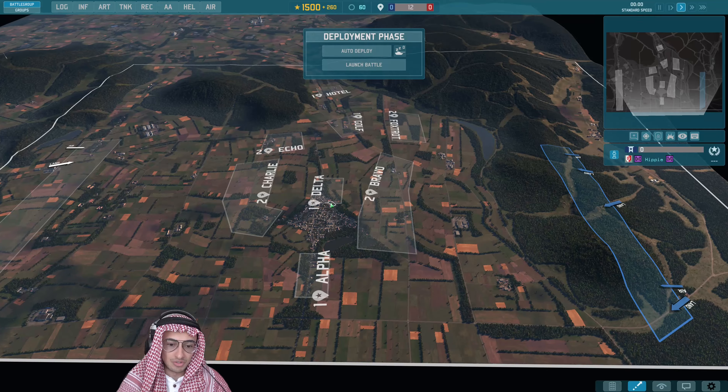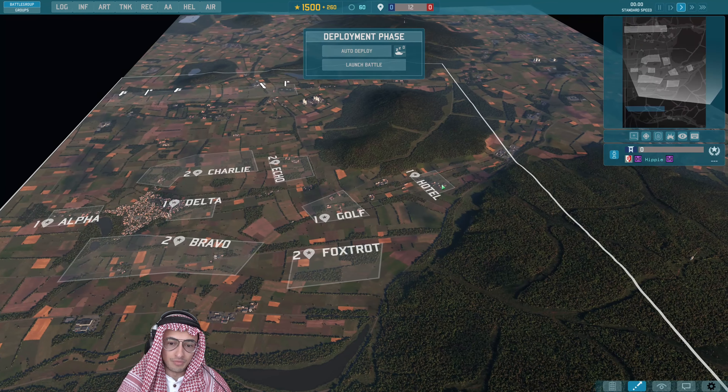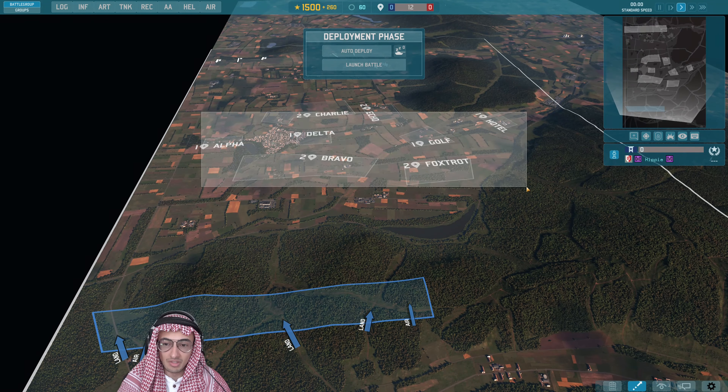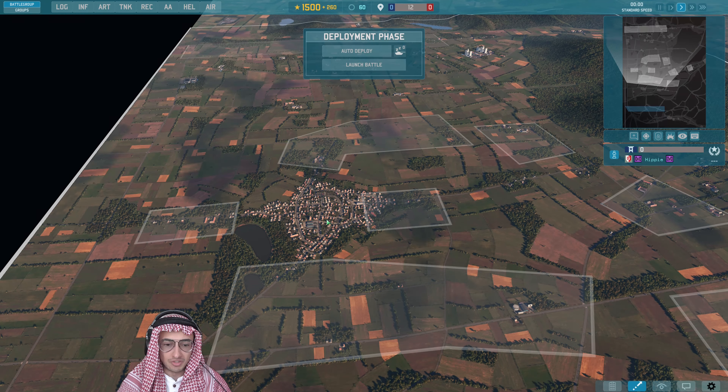This is going to be in the round of 32. You can fight over Delta, Alpha, Golf, and Hotel, whereas the back zones are Bravo, Foxtrot, Charlie, and Echo. Everything's pretty close to the center, so you can expect a really interesting town fight here.